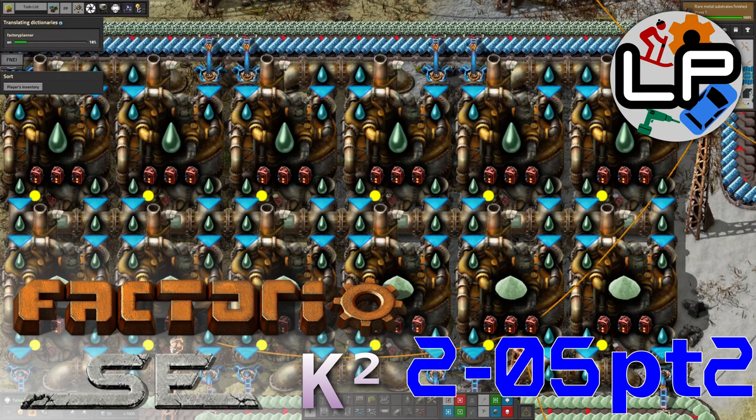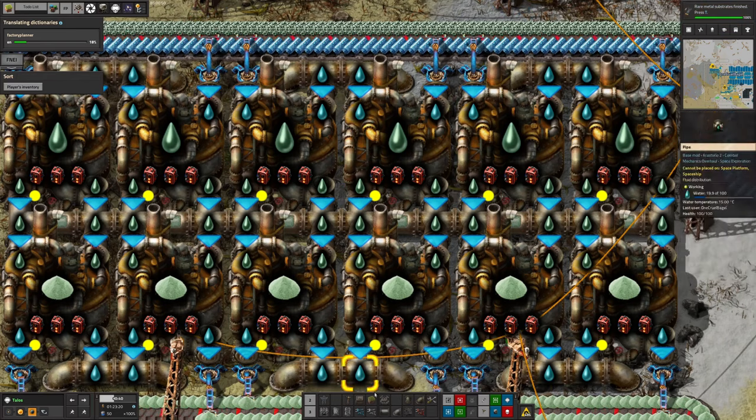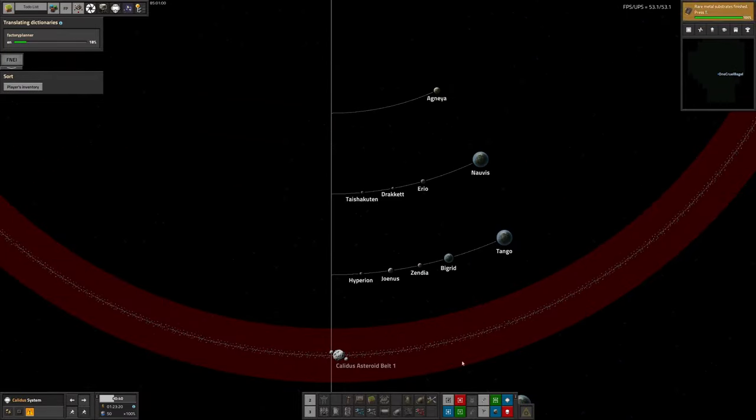Hello everyone and welcome back to LaurencePlays for part 2 of this week's Factorio update. We are still playing Space Exploration with Crastorio 2, which makes things nice and complicated and gives us all these lovely steps to run through for the Beryllium processing. In yesterday's video I ran through all the goings on inside the Asteroid Belt - Norvis, Agnea, and a bit of Taishikutan, as well as Norvis Orbit.